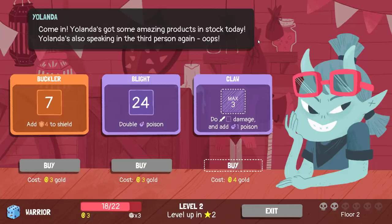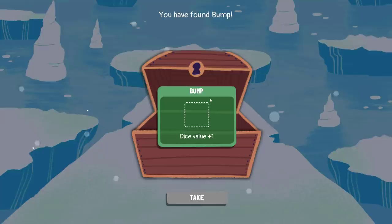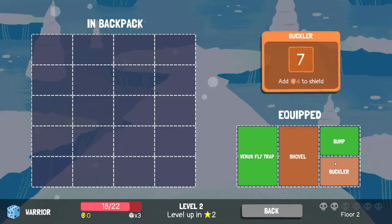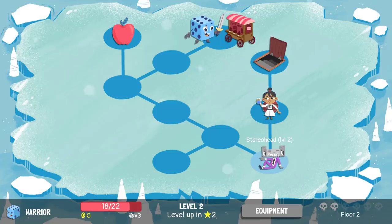Come on in! Yolanda's got some amazing products in stock today — Yolanda's also speaking in third person again. We got the buckler there for adding to our shield, which is something that I did want access to. There's a bump before it. Is the buckler a half? Yeah, buckler is a half — I'll take it. If it's a half, then I can actually fit it in my current slots. That's good enough for the moment. Take the 4 HP.